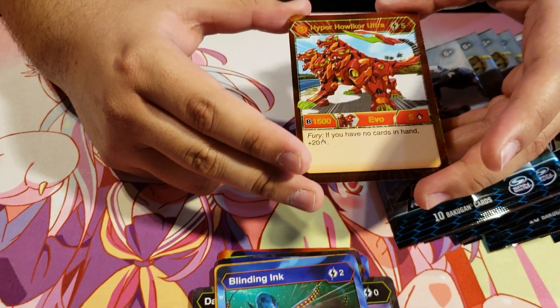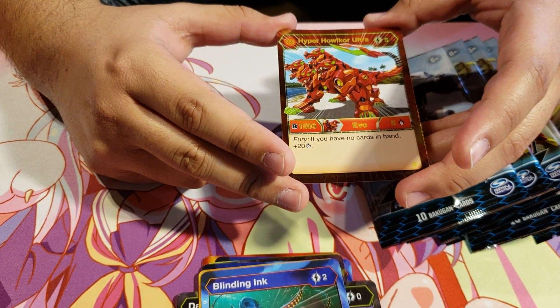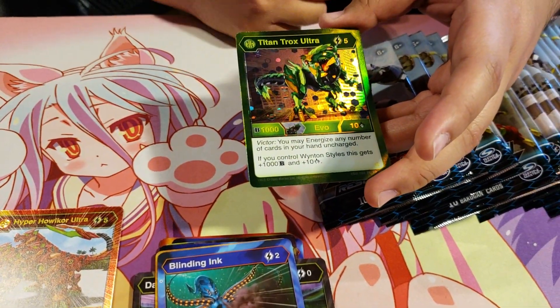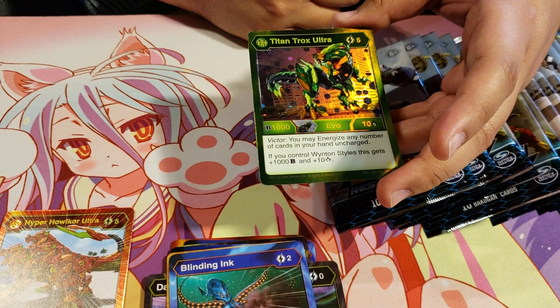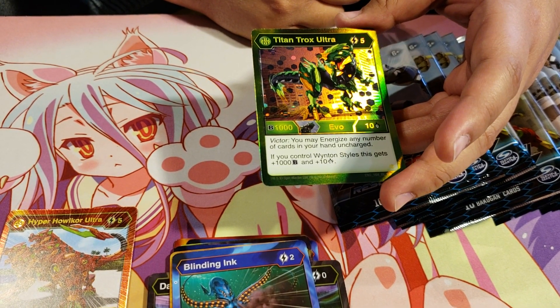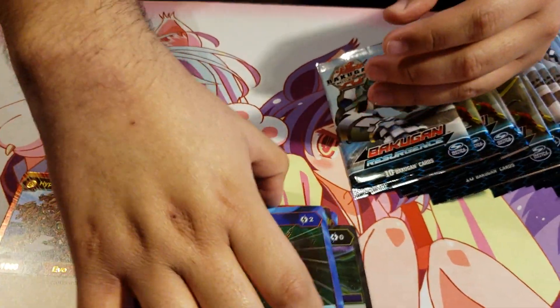Hyper Howlcore Ultra, Pyrus, for 5 energy, 1500b, 5 damage, Fury if you have no cards in hand plus 20 damage. Oh, another Bakugan Elite — Titan Shrox Ultra, Ventus, for 5 energy, 1000b, 10 damage. Victor: you may energize any number of cards in your hand uncharged. If you control Winton Styles, this gets plus 1000b and plus 10 damage. Two Bakugan Elites out of the first pack.